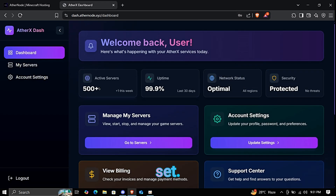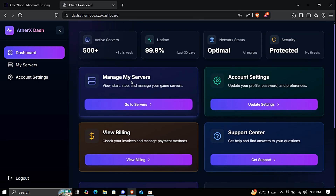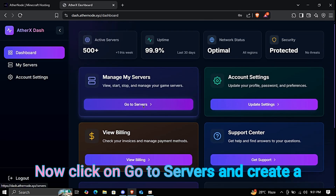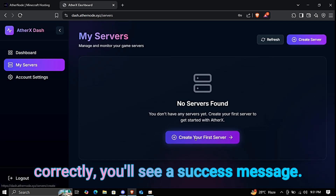Congratulations, you're all set. You'll be redirected to the dashboard. Now click on Go to Servers and create a new server. If you followed my steps correctly, you'll see a success message.